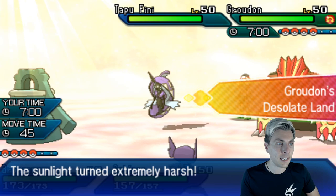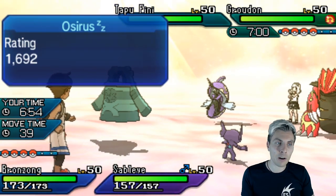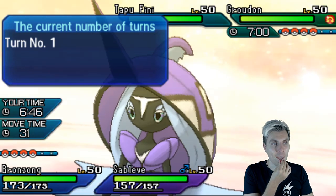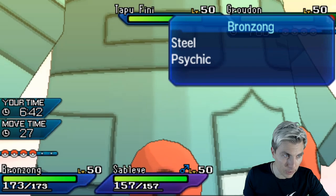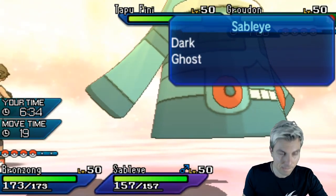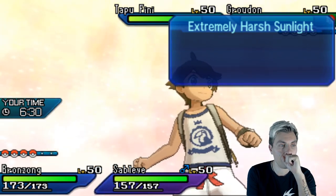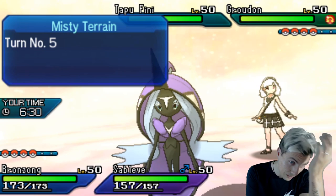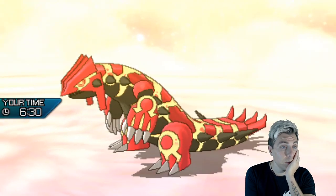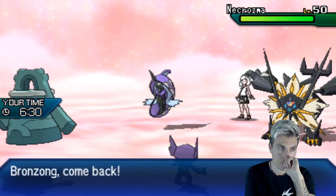We see Tapu Fini and Groudon come up for my opponent. Tapu Fini is a bit of a problem — I want to get Kyogre onto the field. I'm going to bring Kyogre in for Bronzong and fake out Tapu Fini. I don't think we see Precipice Blades — I think we see a Fire Punch if anything. That's my gut feeling on what Groudon's going for.